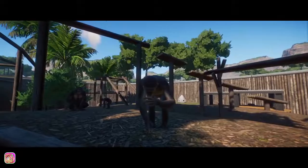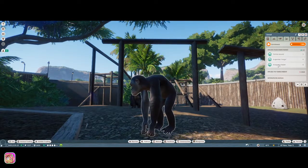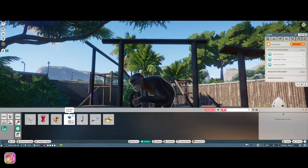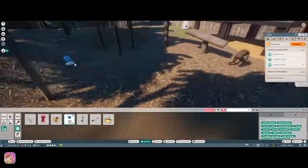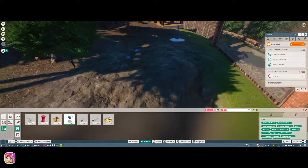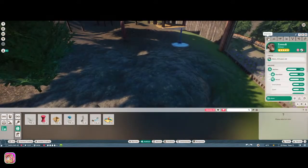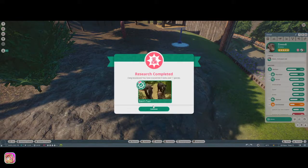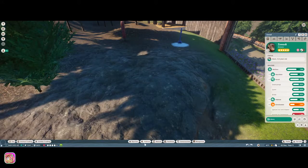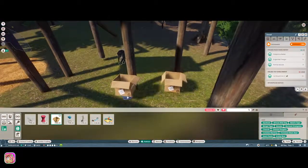The bonobos still aren't happy with shelter, so I'm looking around for where else to put one. I notice they have some bedding but no shelter over it - that seems like the best spot. These guys are so cute! But look at that toy enrichment number - it's insanely high, I don't know how you're supposed to get that much in there. I just kind of spammed enrichment items around. They don't seem to like the mirror mobile.